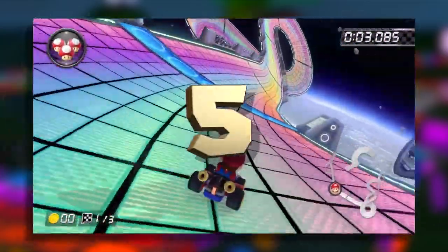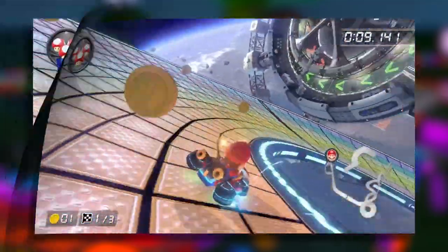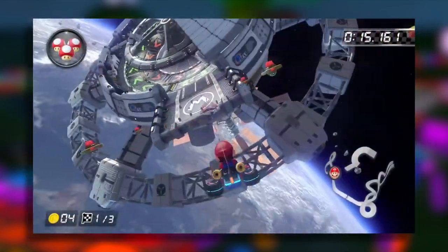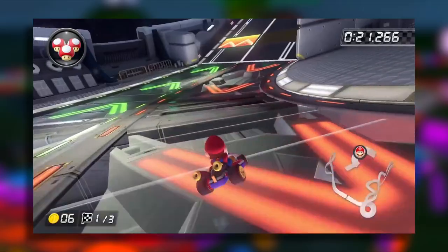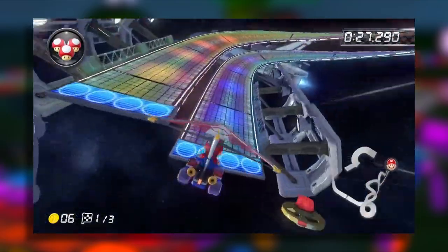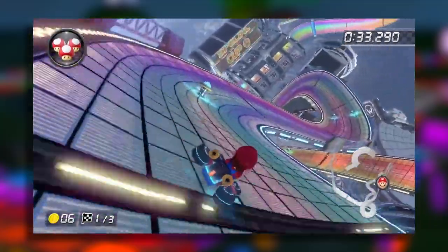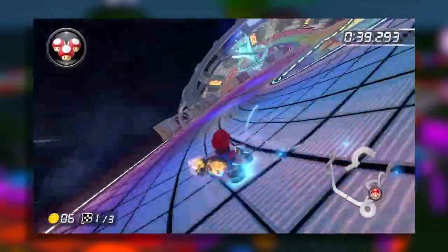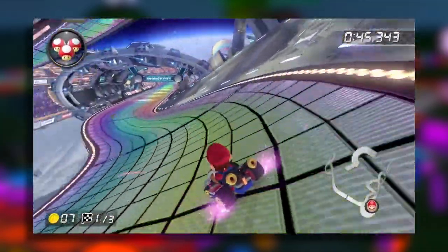For number 5 we have Mario Kart 8's Space Station Rainbow Road. This track is pretty cool — it takes the classic Rainbow Road and mixes it with a futuristic approach featuring electronics, a space station, and satellites surrounding the track. You get to fly toward the space station and go through a conveyor belt section, a completely different touch for Rainbow Road. It ends with a split section that recalls past Rainbow Road experiences. That one turn always throws you off the track, especially in 200cc — you practically have to get hit by a shell to get around it.